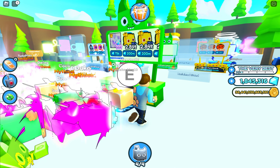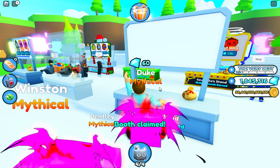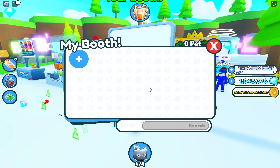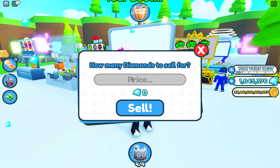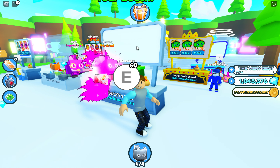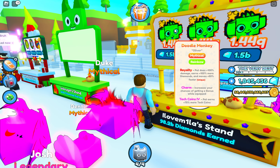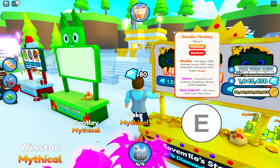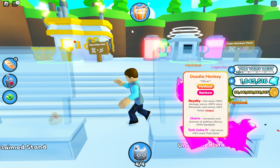Right here you will see that you will have all these different stands, and if you want to collect some diamonds then what you can do is you can add in some of your pets like this one and then list it to a price like one hundred thousand or something and get some gems from that. Oh man, look at that guys — Doodle Pets! I've always wanted Doodle Pets.